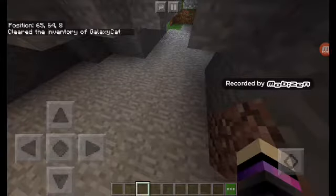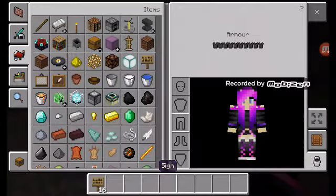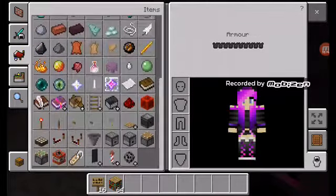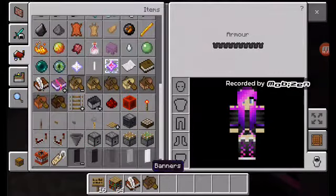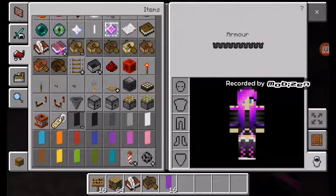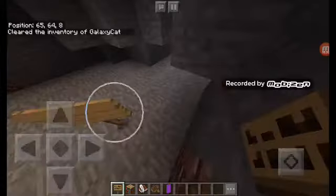Let's give myself a sign. Actually, I'm also going to get one bookshelf. I kind of want a creeper head, so let's get a creeper head. I might get a book and quill as well, and a spruce boat and a banner. I'm going to get myself a purple one — I like purple.